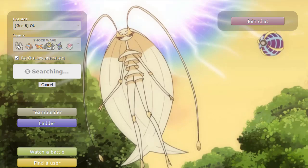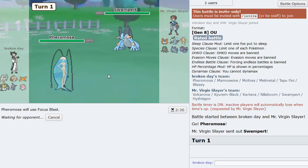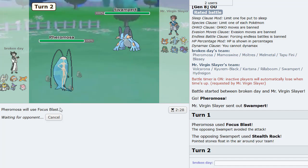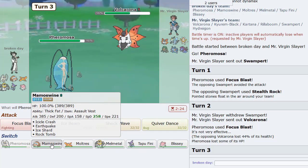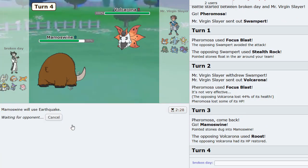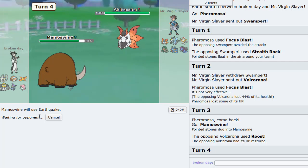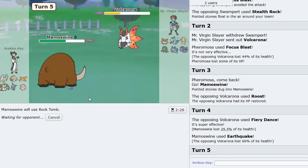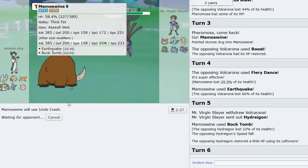Cinderace comes in — we're gonna Protect, then go Moltres. Scorching Sands — he becomes poisoned, nice. Poisons me though, doesn't really matter. Unfortunately no burn. We know he's not locked in. Misses the Pyro Ball — always good news. Where's my Flame Body when I need it? Tapu Fini is very useful right now. So we know Pheromosa is the fastest thing he has — let's keep Moltres around. Give him Melmetal, then we get to go Pheromosa and Ice Beam. I could Quiver Dance as well, but just knocking out whatever we can is the best play.